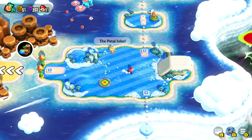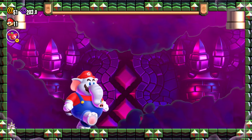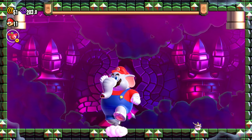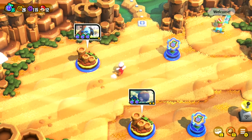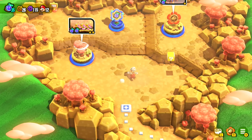Like previous 2D entries, Wonder sees you entering stages through the world map. This is split into six regions, each housing royal seeds at the end, which clear the protection around Bowser. But rather than simply following the path, parts of the map allow you to freely move and select from multiple levels at once, offering some flexibility.